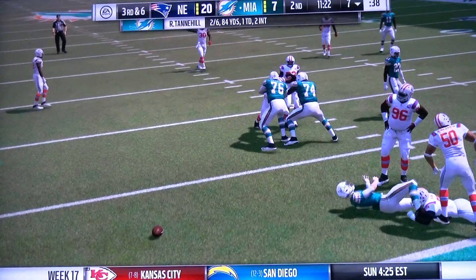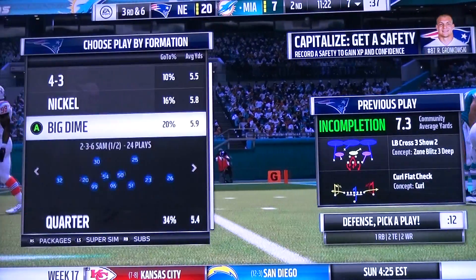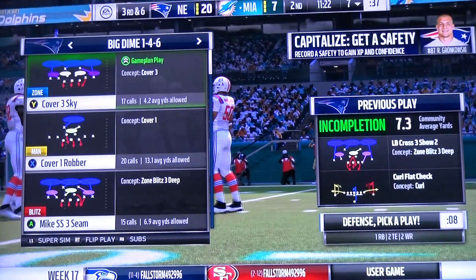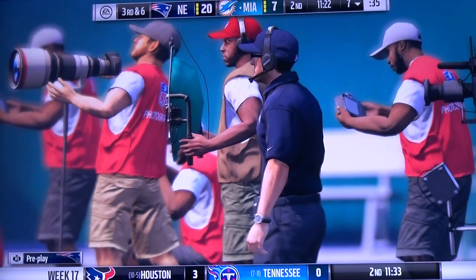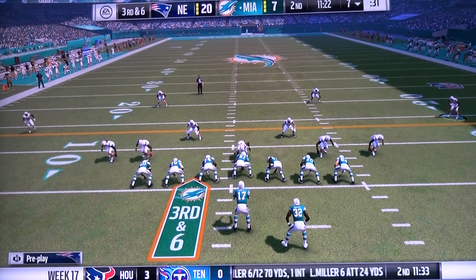Jarvis Landry is the intended receiver, and it'll bring up third down. The defense gets to the quarterback that quickly — a lot of times it's called a jailbreak. It wasn't quite that fast, but fast enough that he had no time to look downfield and set himself to throw the ball. As he tried to do that, he was hit and it forced an incompletion.